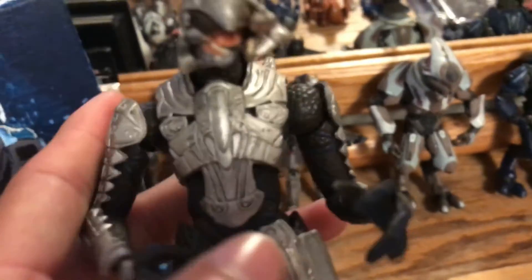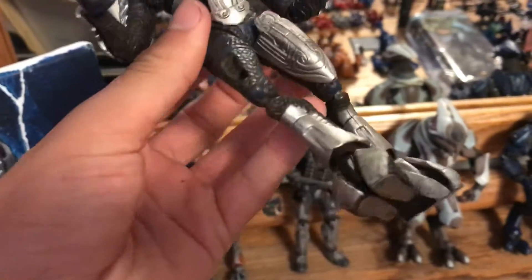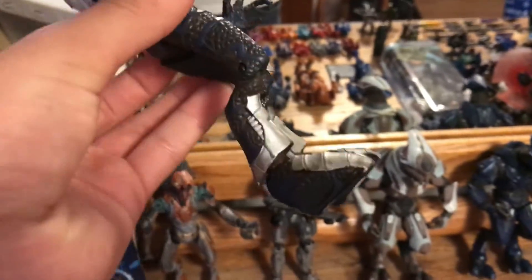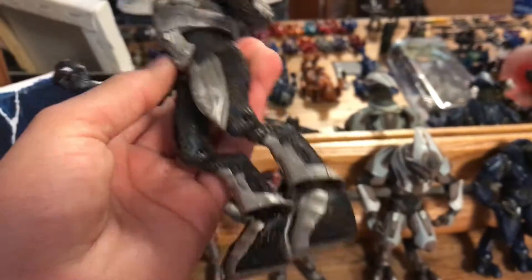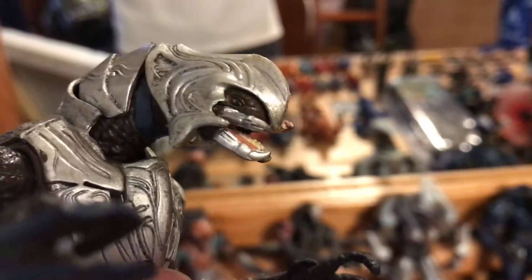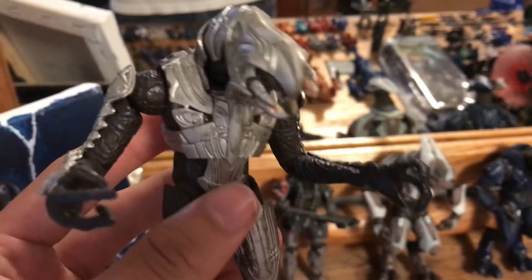Then I have the Arbiter from Halo 2. I believe he came with the Energy Sword, but I lost that as well. I also lost one of his armor plates. The Arbiter was really skinny — he was always skinny in the game, so they did that really good. The mandibles are a little bit spread out, which is kind of funny. His helmet cannot come off, but this is pretty cool — I like this action figure a lot.